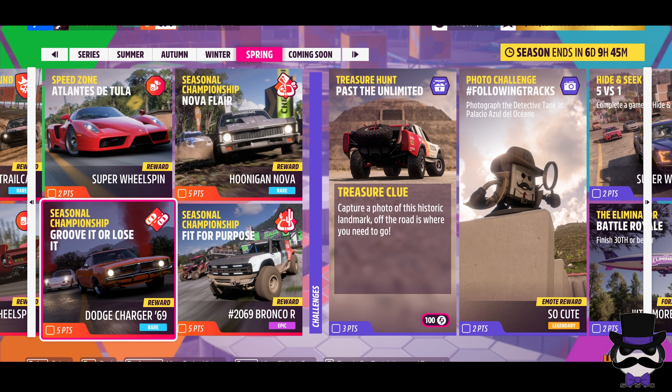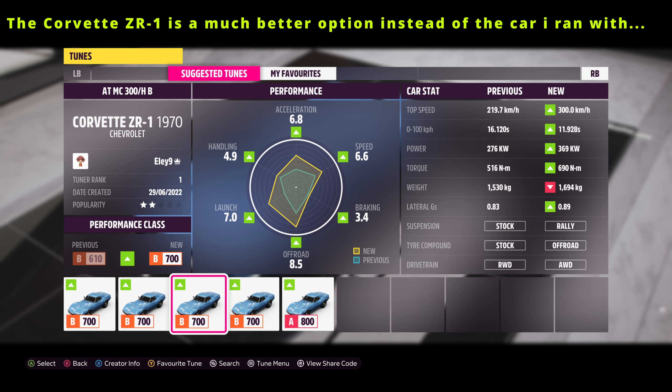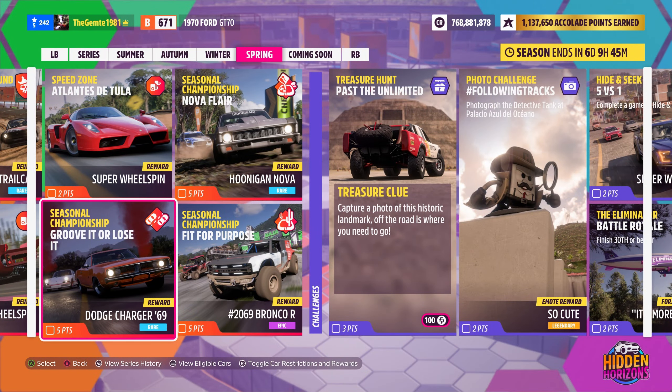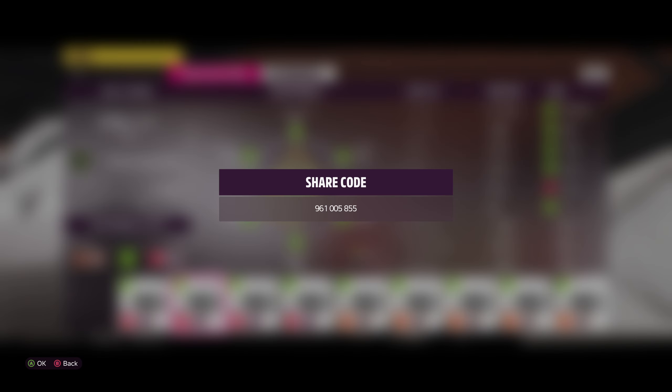Alright, Groove It or Lose It Seasonal Championship — thank you for tuning in. Smokescreen here, Hidden Horizons, spring season. The reward, as we can see, is a Charger 69 Dodge. The car restriction is 1970s, and we're looking at optional. This is sort of what's in my garage. We're going to actually run with a 1970 Ford GT. The location for the Grand Chester Tapala is just here, of course.